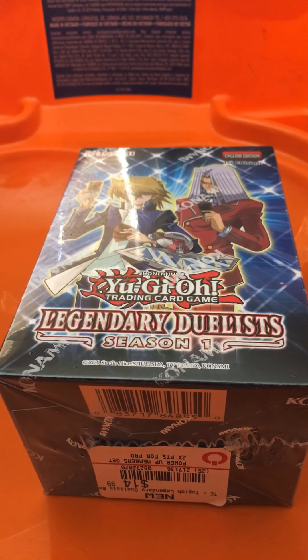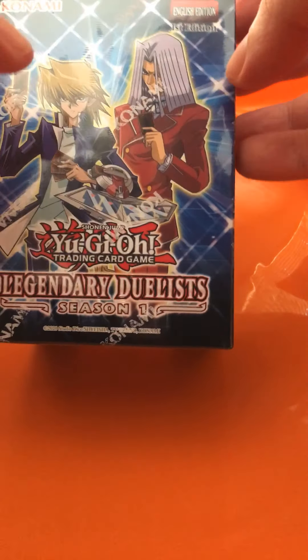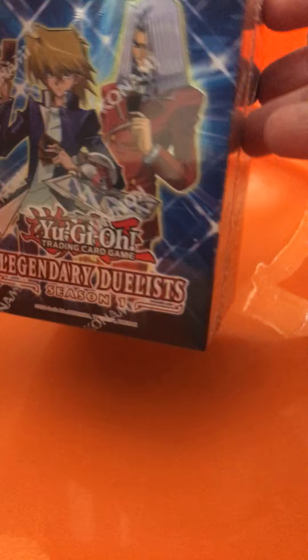What is up, YouTubers? I am Tux Fan ThunderCats 2020. I'm back from GameStop — from Pines. And look what I got: the latest Yu-Gi-Oh! Endurance Season 1 pack. Yeah, I found it at GameStop. It cost around $15, but lucky I found it.